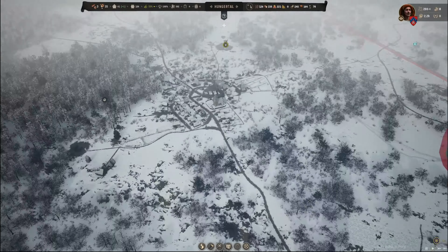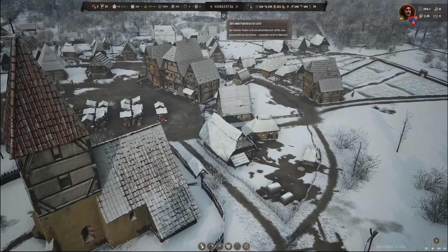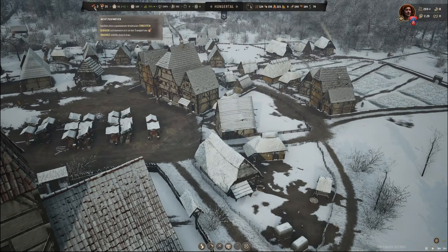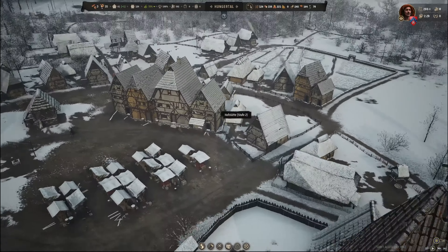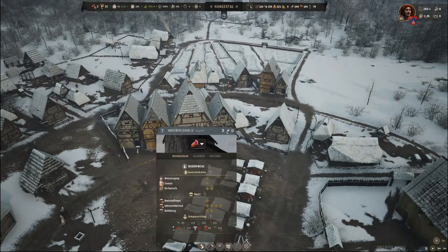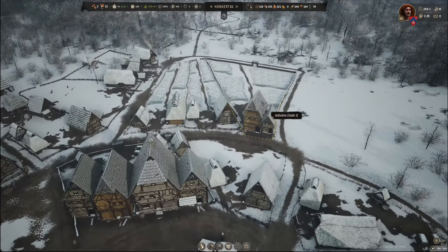Er schubst mich wieder irgendwie komplett raus. Immerhin bin ich noch auf meinem eigenen Gebiet geblieben. Arbeitsbereich ist leer – das sind die Bärenbüsche, die könnte ich jetzt natürlich neu umverteilen. Drei Familien haben wir noch über, und wir haben die ersten Häuser auf Stufe 3: die Schusterwerkstatt, die Hofstätte hier mit den Hühnern, und hier hinten die Hofstätte mit dem Gemüse.